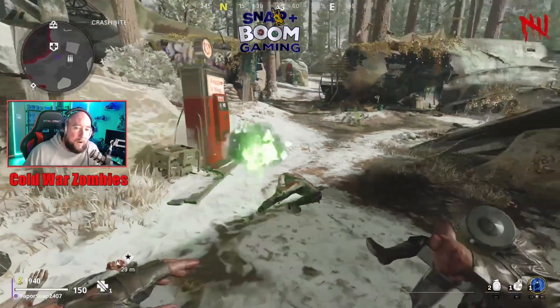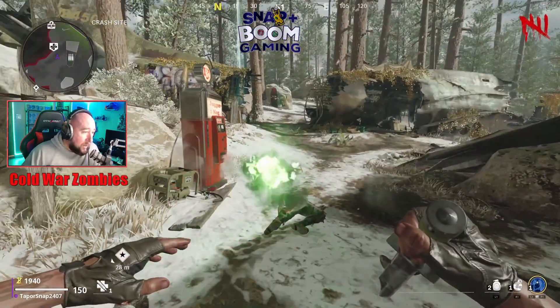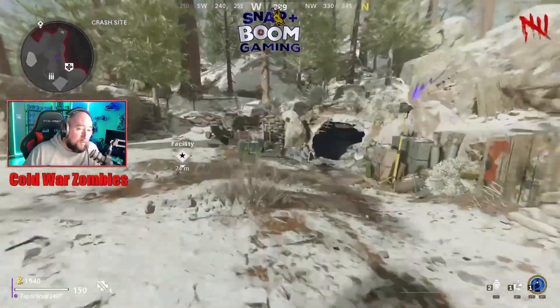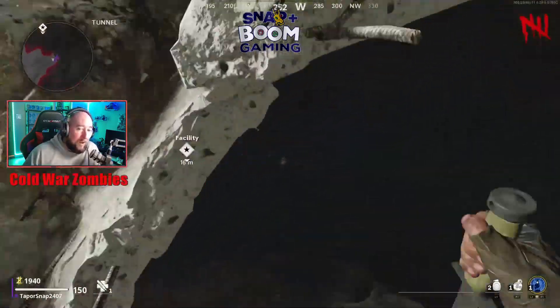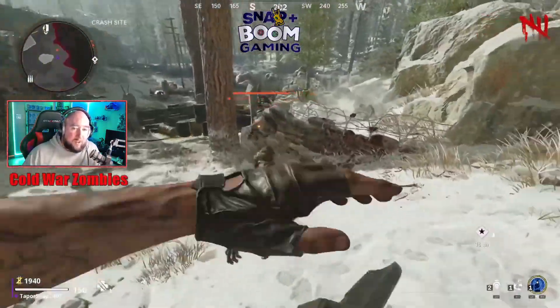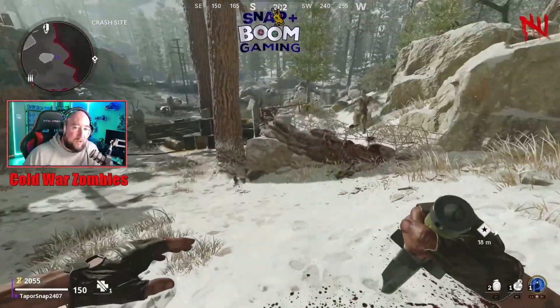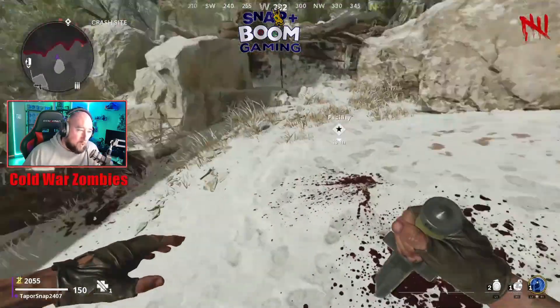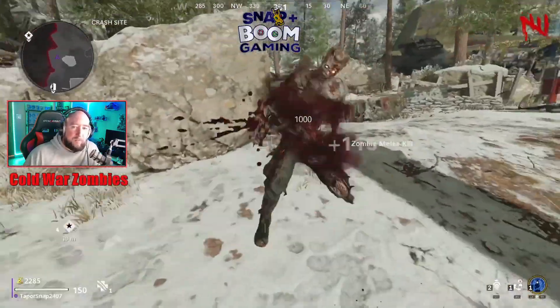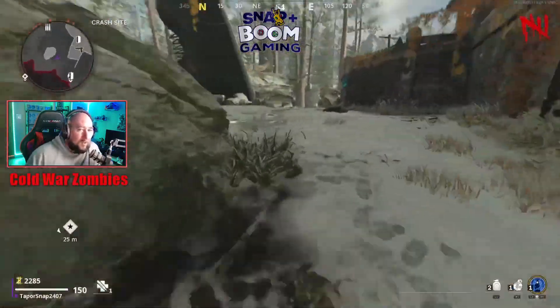Jugger-Nog is one of six perks you can get. One perk levels up your health, another revives your health faster, another makes you run faster — that's Speed Cola and Stamina. There's a whole bunch of different ones, and they're all throughout the map. You just pay points from the bottom left corner to pick them up, and some are more expensive than others.